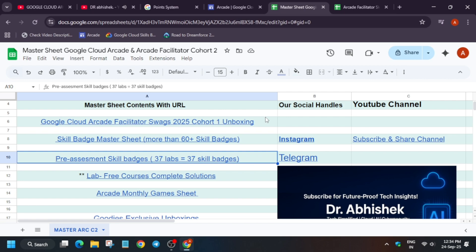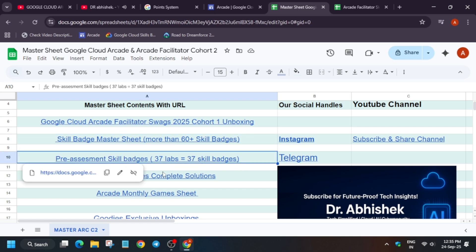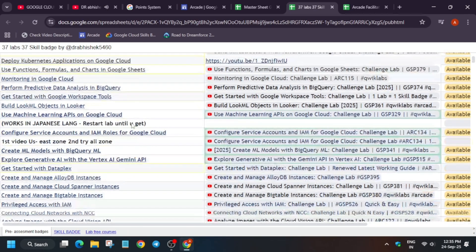Here is the master sheet. A latest update is that there are approximately 37 pre-assessment skill badges. Unlike the traditional skill badge — where you have to complete all the labs including the challenge lab to get the badge, which is a tedious task — with pre-assessment skill badges you can get the badge more easily. I have provided 37 labs and 37 skill badges.